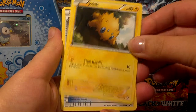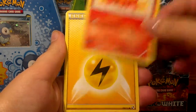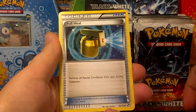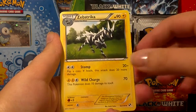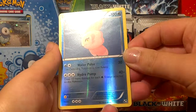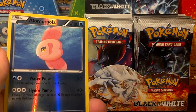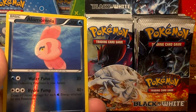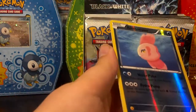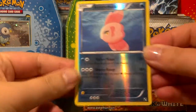Starting out with a Joltik, Potion, Sandile, Tepig, Lightning Energy, Duosion, Full Heal, Zebstrika, and the Reverse is Alomomola. I meant to pull up my list of needs, because I feel like I always get it wrong. This is number 39, and looks like I already have that one, so that'll be up for trade.